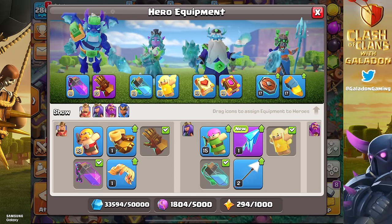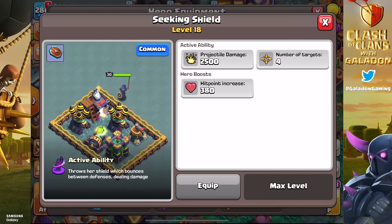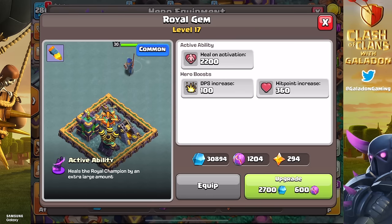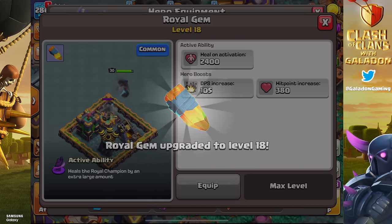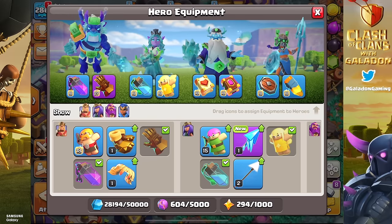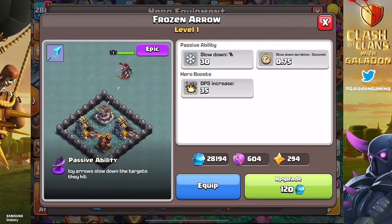Yes, the Frozen Arrow! Let's take a moment to thank the Frozen Arrow for giving me something else to do, because I was just about done. I was maxing out my Seeking Shield — only needed one more level on that — and the Royal Gem. So thank goodness, we're done... no we're not, because now we get to start all over. I know I should probably be using the Vamp Stash on the Barbarian King next.